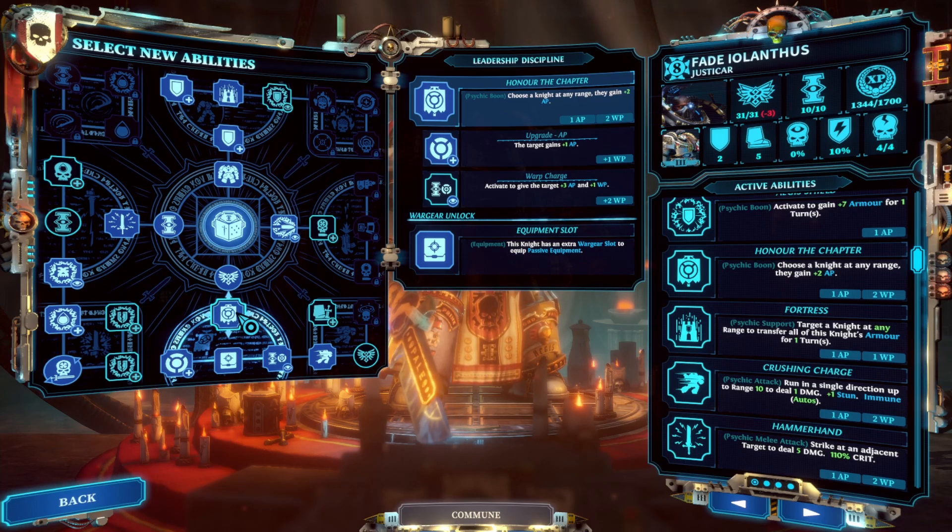If you've got two Justicars and one of them gets completely tapped out, you can actually cast an upgraded Honor the Chapter onto the other Justicar, which will instantly give him one willpower and three extra action points to help him get a bunch of kills to fully recharge his willpower, so he can then go ahead and buff your Interceptor or other damage dealer.